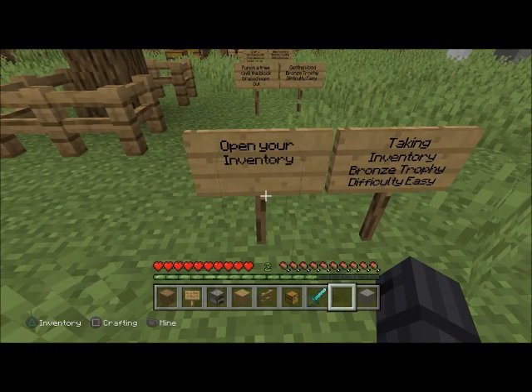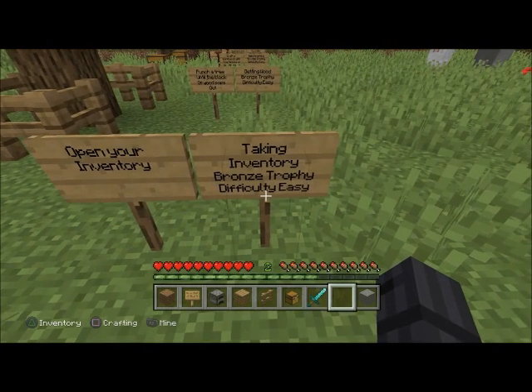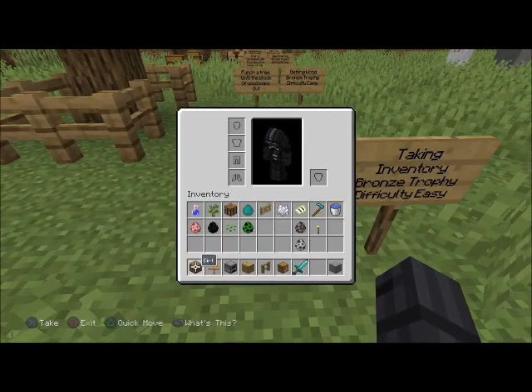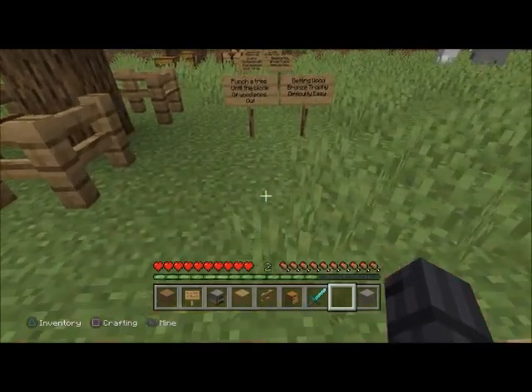First one: 'Taking Inventory' — it's a bronze trophy, difficulty easy. All you've got to do is just open your inventory. That's all you have to do.